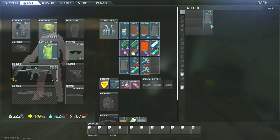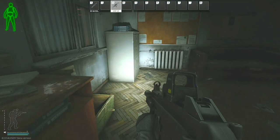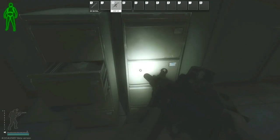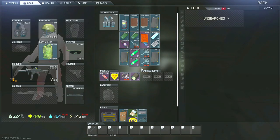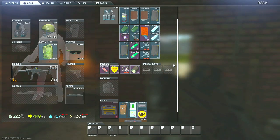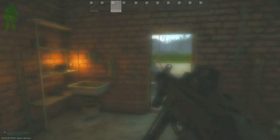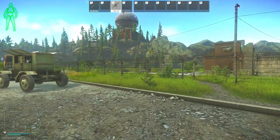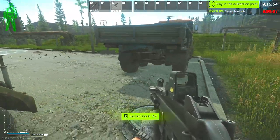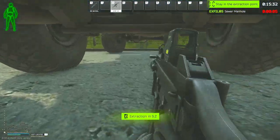Reserve and Streets are both amazing for filing cabinets because they both have areas with several filing cabinets in close proximity that are rarely hit, which will help you be more efficient with your looting. One huge negative with Reserve is that all PMC extracts are absolutely horrible, so I will usually go in with the intent of taking the No Backpack Extract, or use your scav every time it comes available since all scav extracts are quite good on that map.